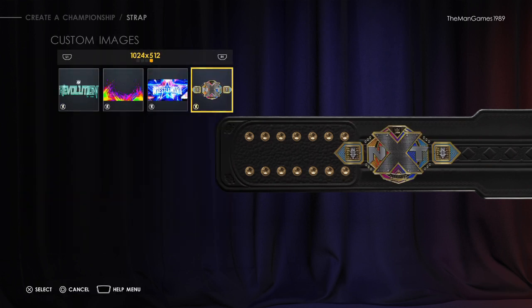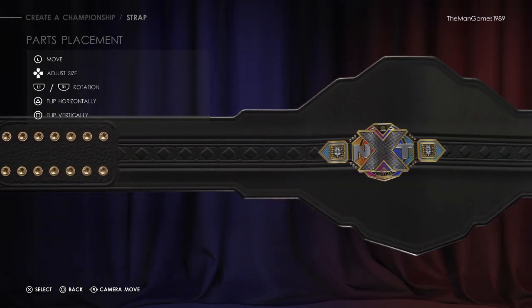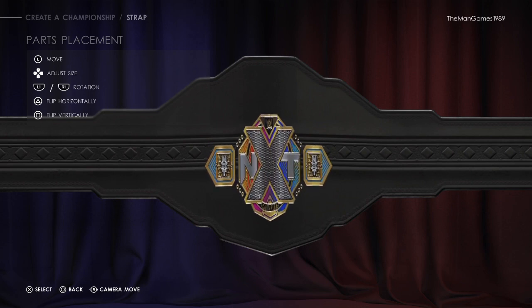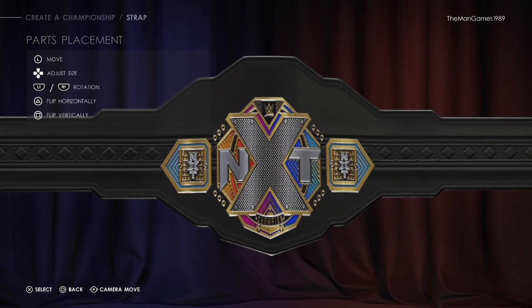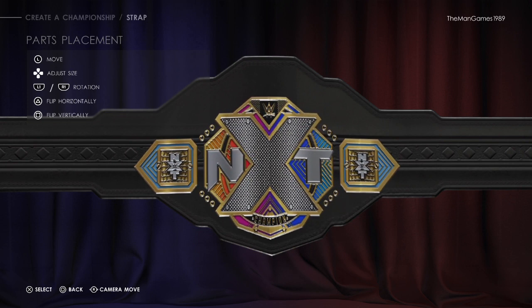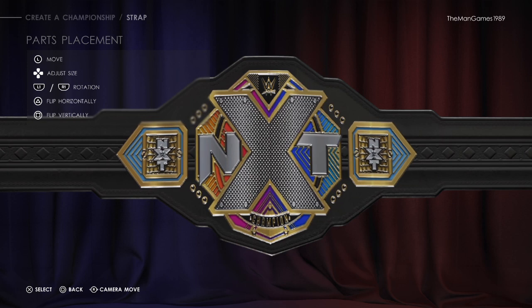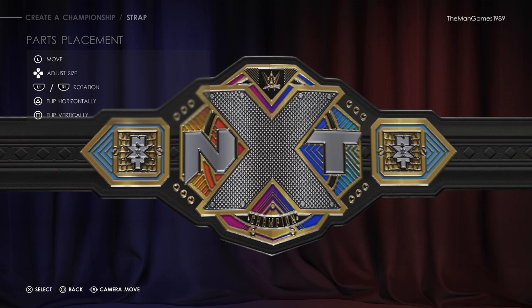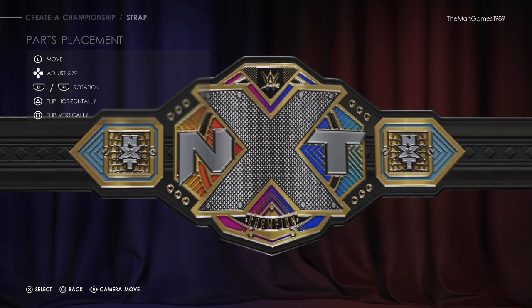Now we're going to go to image, then down to custom image. We have the NXT championship image — click on single. Now we're going to move that across and line it up. As you can see on screen it shows the buttons for adjusting, rotating, and flipping, so we just want to line them up like that.